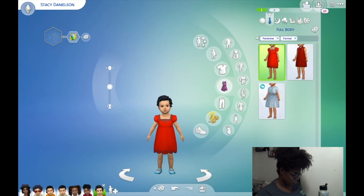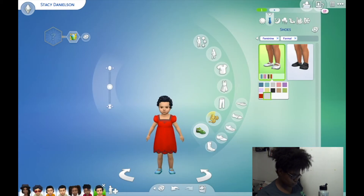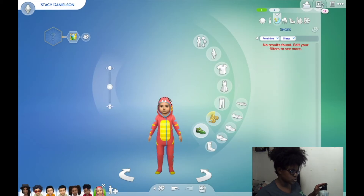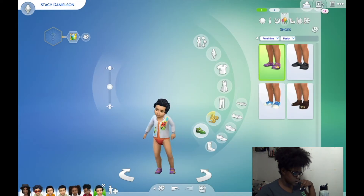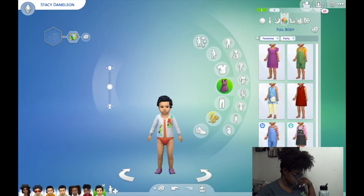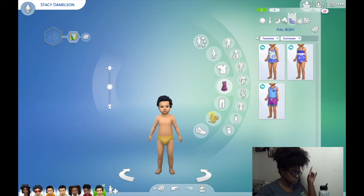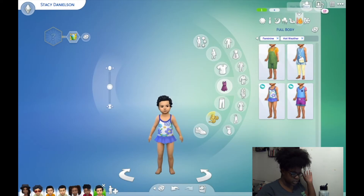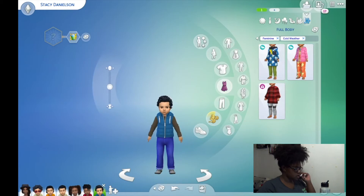For Stacy's formal wear — that's cute, we'll just change her shoes to a little gray color. She's trying to be like Catalaya with her little onesie on. Her party wear needs changing — we'll give her purple overalls with her little shoes. Her swimwear will match. This is Stacy — but wait, I forgot to change her skin tone!